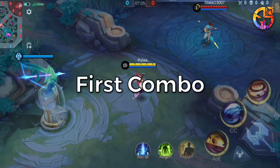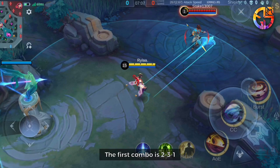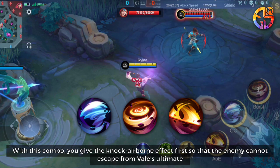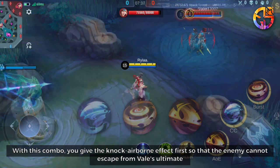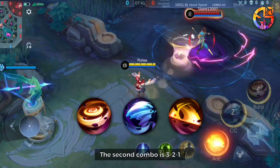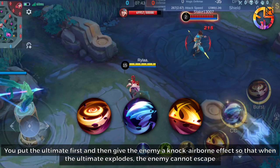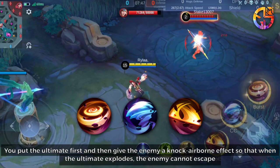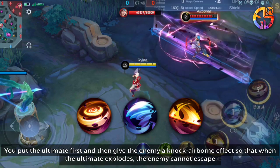Skill Combos. First Combo: The first combo is 3-1. With this combo, you give the knock airborne effect first so that the enemy cannot escape from Veil's ultimate. Second Combo: The second combo is 3-2-1. You put the ultimate first, then give the enemy a knock airborne effect, so that when the ultimate explodes, the enemy cannot escape.